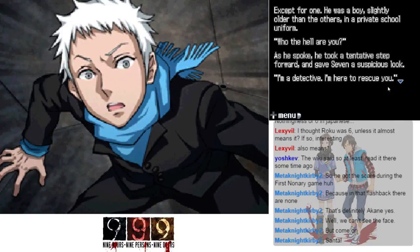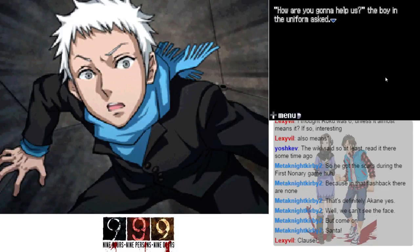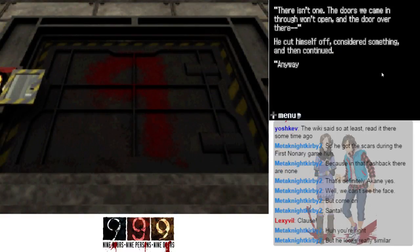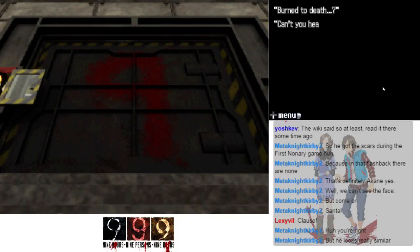I'm a detective — I'm here to rescue you. The children relaxed. How are you gonna help us? Where's the exit? The boy in the uniform answered: there isn't one. The doors we came in through won't open — anyway there's no point, we can't all get out of here. If we don't get out of here we're gonna be burned to death. Can't you hear it? The voice said the incinerator is gonna start up soon.